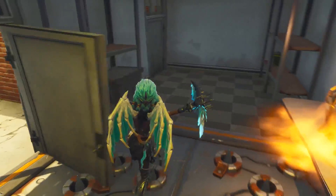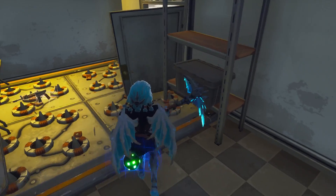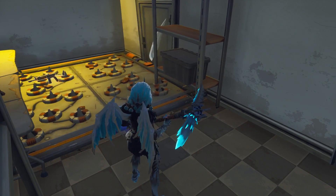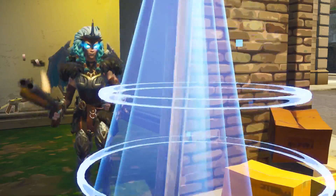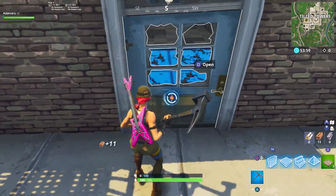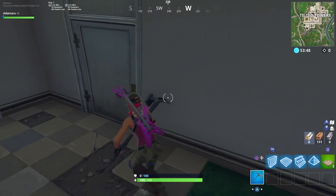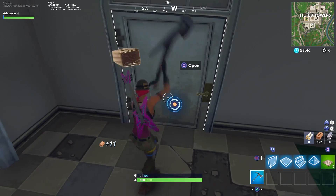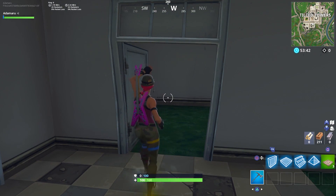Usually in Tilted Towers you'll find traps everywhere and some people sit in a room waiting for another player to walk to their death. If your enemy is turtled up and has a trap on the ground, you can destroy it safely from outside without wasting a bullet. After hitting the tile once with your pickaxe and closing the door, the crit will remain in the same place and the door will allow your pickaxe to travel through it. It's a very specific scenario, but you never know.